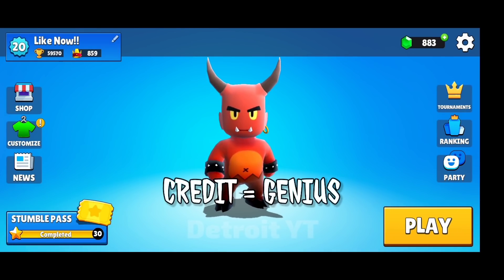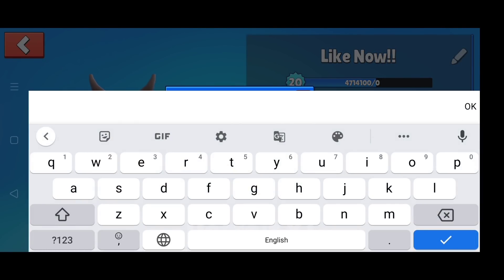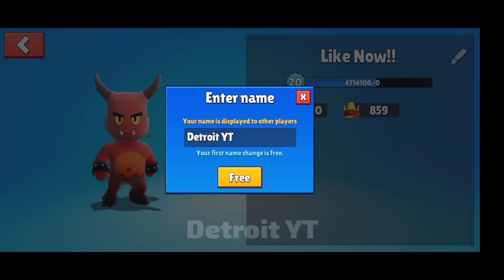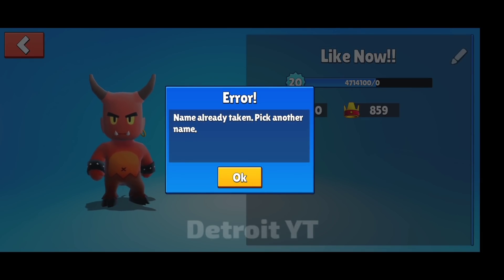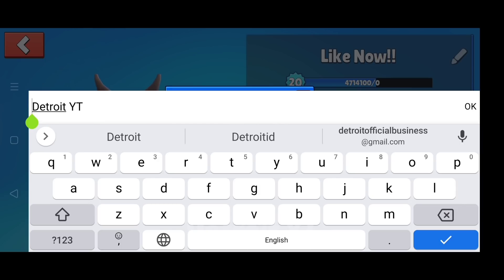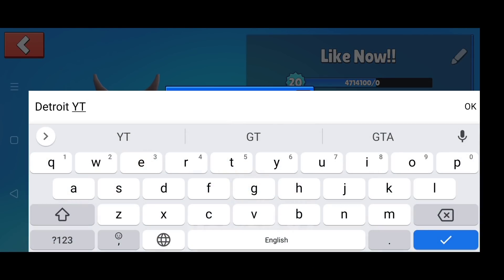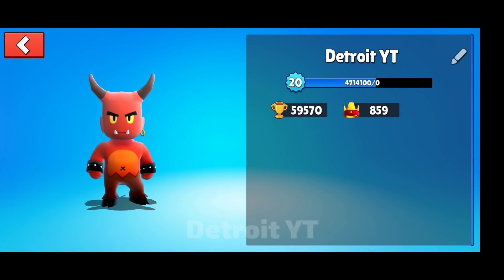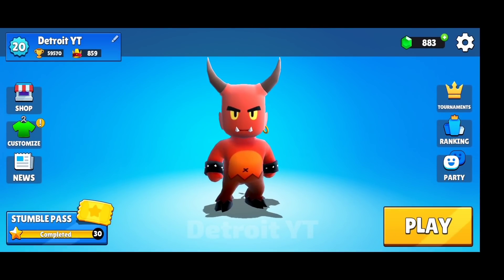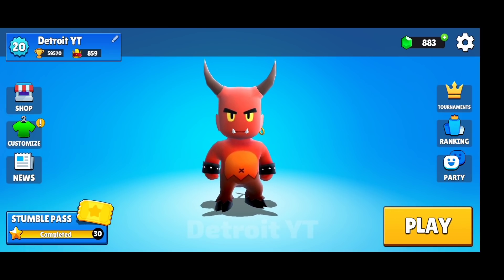You all must know that more than one person cannot take the same name — wrong, we can take the same name. As you can see, I just wrote the name of my channel, and someone has already taken my name. To keep the same name, first click on that name, then give a space there. If it works after one space, then it's fine, but if not, you can also try giving two spaces. As you can see, I have taken the same name after giving two spaces. If that doesn't work, try giving more spaces, but keep in mind that all characters together should be less than 13.